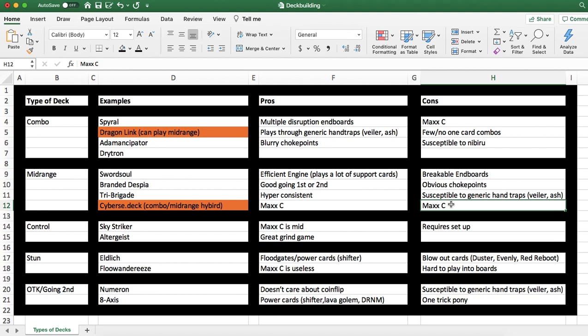On the flip side, Maxi C still severely limits midrange decks. It's still the best card in the game — oppressive and insane. Being able to get a free plus one and prevent your opponent from extending just to give them two interruptions? I'll take that every day of the week if I'm going second. Despite midrange decks being able to play through Maxi C, it's still very good against them because it keeps them in check.